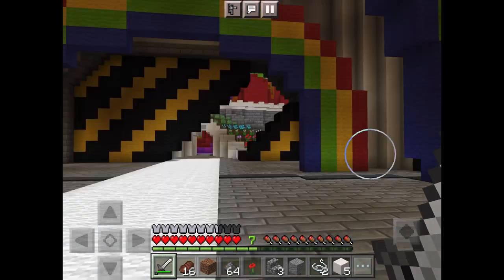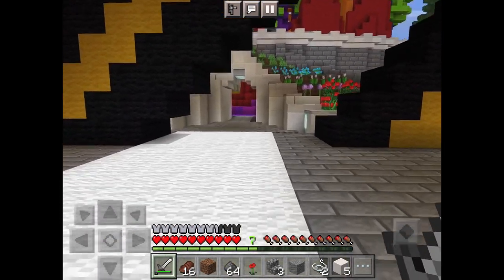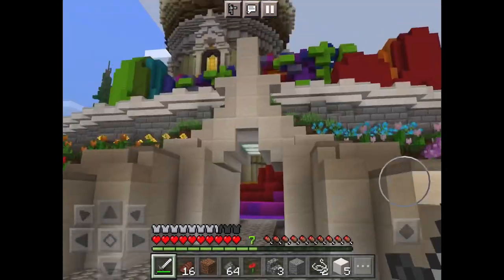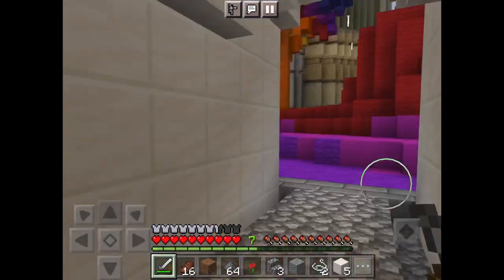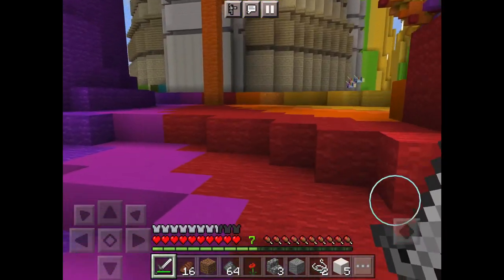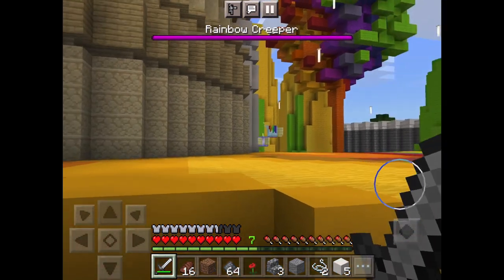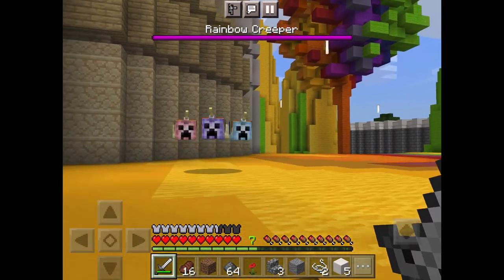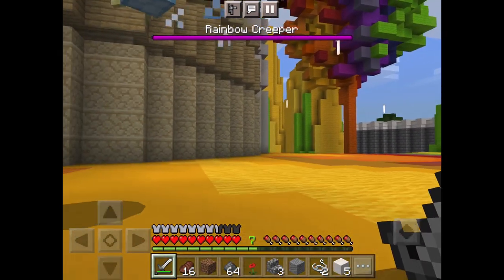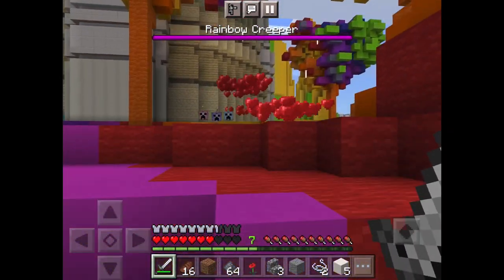The next creeper is, I think, the Rainbow Creeper, which I'm slightly scared of because it's so sunny and colorful. I'm scared to see what this thing is going to do. Should we have called it Rainbow Creepers? It's like a cupcake unicorn — it's like YouTube kids. It's firing love at you!